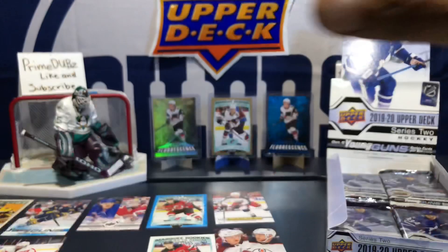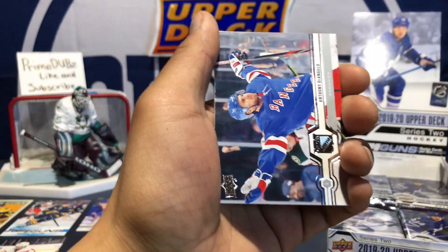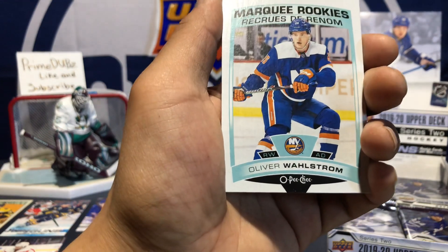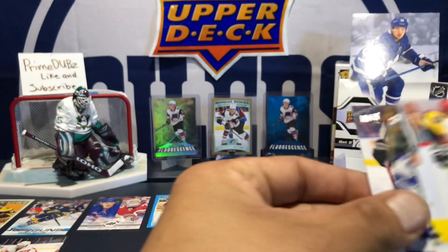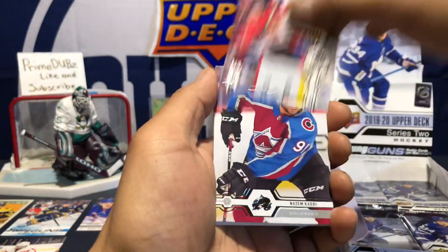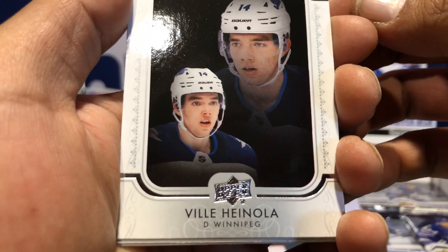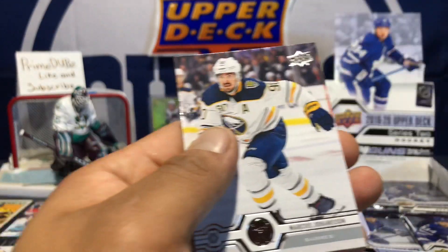Checked for exclusives — nope, nothing. Milan Lucic and Oliver Wallstrom — another marquee rookie, another Islander. Freaking Noah Dobson again, always Noah Dobson. There's our UD portrait — Billy... not gonna try to say that, I don't even know how, so don't judge.